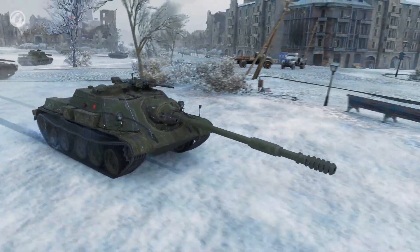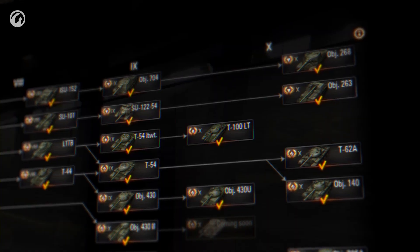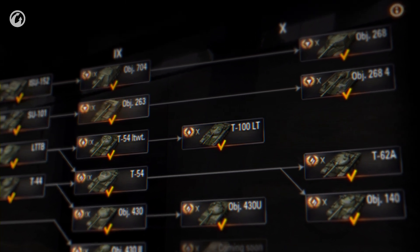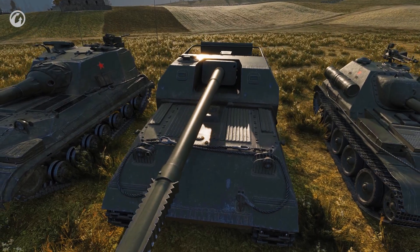The SU-122-54 will be removed from the game. For now, it's hard to say whether it will return or not. The Object 263 will take its place — the former top of the branch. It's a good vehicle, but not for Tier X. So we adjusted some of its characteristics, and it fits Tier IX ideally.